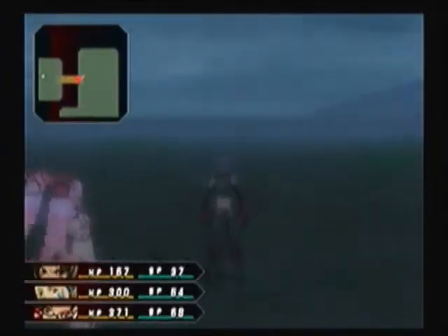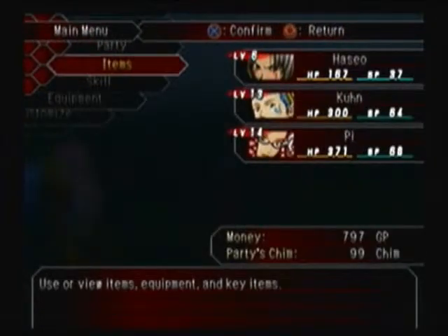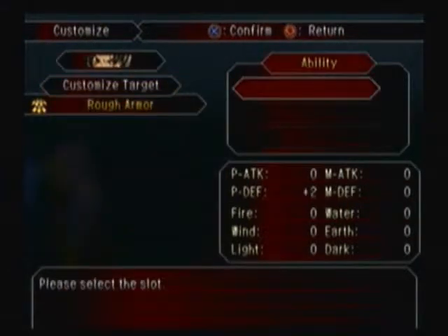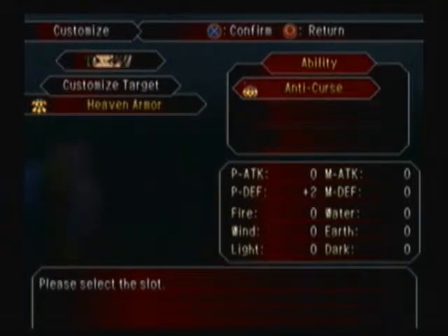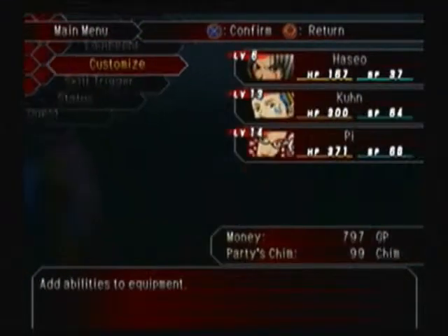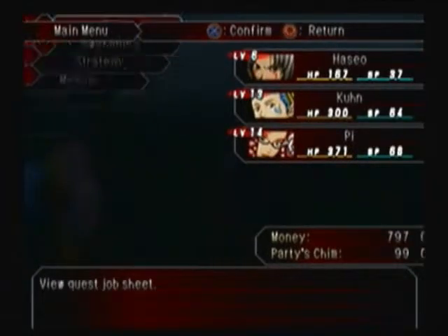Due to the fact that it's a rain field, it's going to be kind of hard to see the boxes, so I'm going to be more thorough. We got Jinx's Bane — that's an anti-curse item — and Heaven armor.